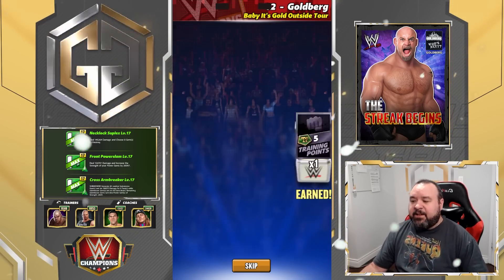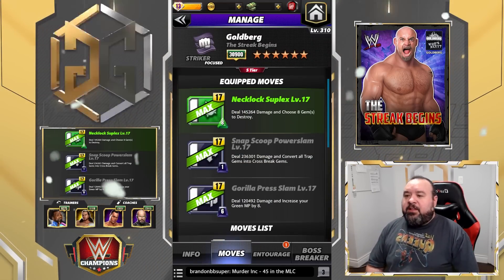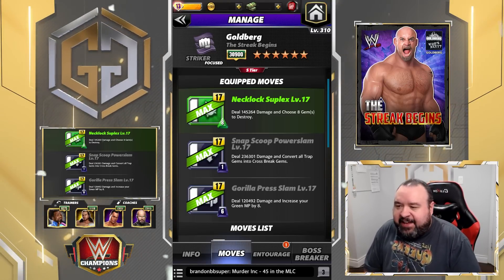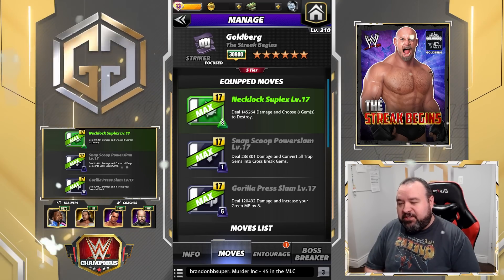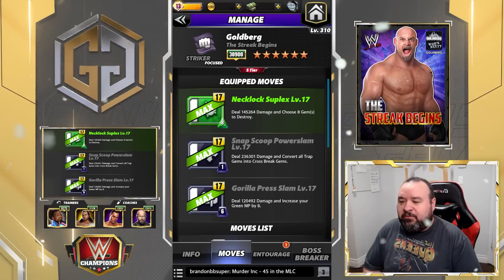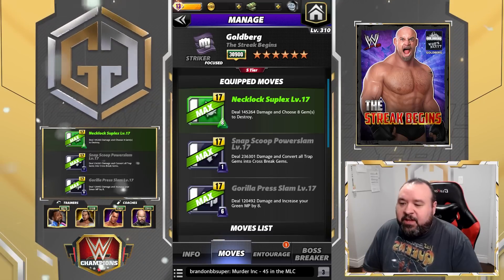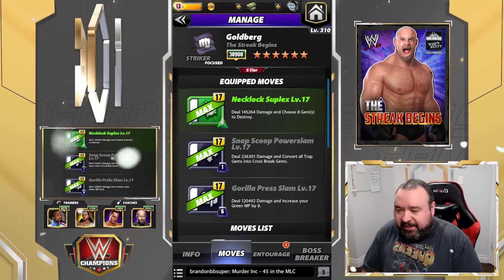Let's look at another spec. This one we're going to use the Drip Plate. The Neck Lock Suplex is an 8 MP green move dealing 145.2K damage, choosing eight gems to destroy. The Snap Scoop Power Slam is a 1 MP black move dealing 236.3K damage, converting all trap gems into cross break gems. The Gorilla Press Slam is a 6 MP black move dealing 120.4K damage and increasing your green MP by eight.